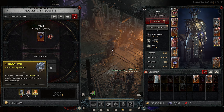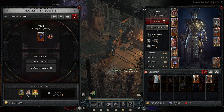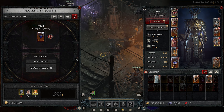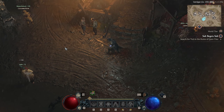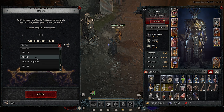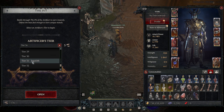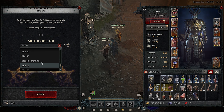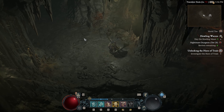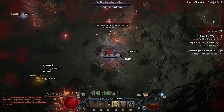A huge part of your endgame progression is going to be tied around progressing through the pit. So once you have a full set of gear you're happy with, go into the pit to around level 30 and keep farming a ton of Obdusai and get all of your gear to masterworking level 4. Then you can push further into the pit, and start farming the new material that can upgrade your gear through masterworking 5 and beyond. While you're doing this, you should also still be going into nightmare dungeons because that is how you upgrade your glyphs. Level 15 increases the radius of the glyph and they go to a max of 21, which all gives you stat increases in the Paragon board.